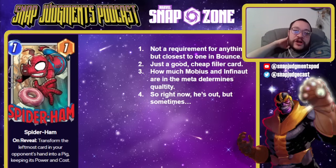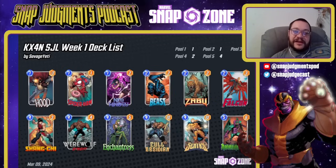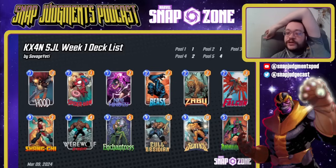Next up we have Spiderham — a good card, but not a requirement and currently totally out of the meta. He's good, cheap filler, but really dangerous with Mobius and Infonaut. With War Machine coming out tomorrow, Mobius and Infonaut are just going to see more play, so Spiderham is gone right now. He's a 1-1 — transform the leftmost card in your opponent's hand into a pig, keeping its power and cost. When you pig them and they have Mobius, that pig costs zero. If they have Mobius after you've pigged them, that pig is free, and Infonaut can be played without any restriction. So these things are dangerous. He's really solid in Bounce though. KX4N played this version of an Elsa's Bounce in the first week of the Snap Judgments League. Spiderham is just a nice bounce card that can move around your Werewolf — he is basically 100% replaceable with Iceman.